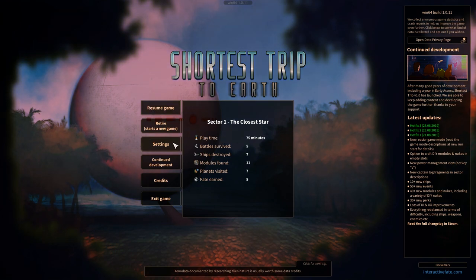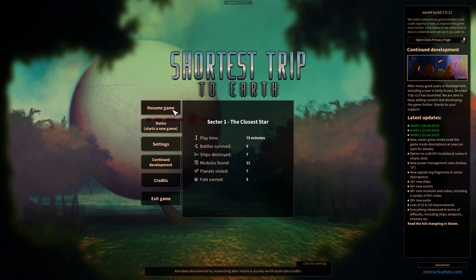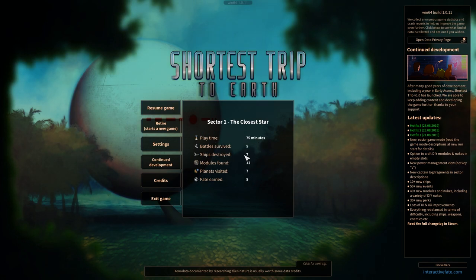It launches you right from the tutorial into an actual game, and we're at the end of the first sector. I believe there are 10 total sectors, and your goal is to get through all of them without dying. We'll see how far we can get. We've survived 5 battles and destroyed 7 ships — I believe this is counting the tutorial. Let's go ahead and resume the game.